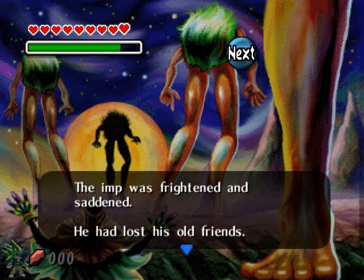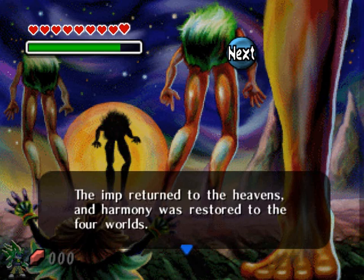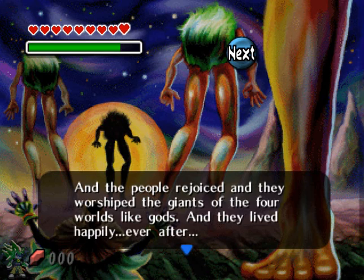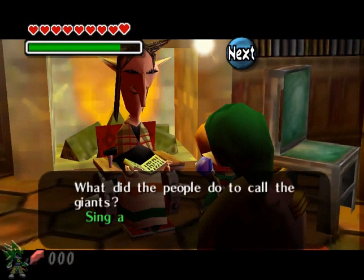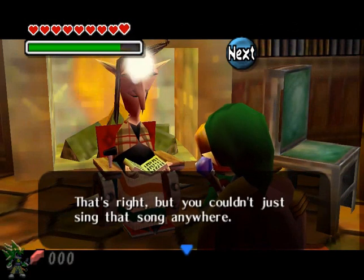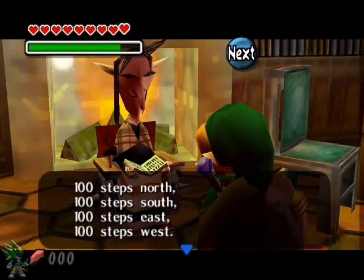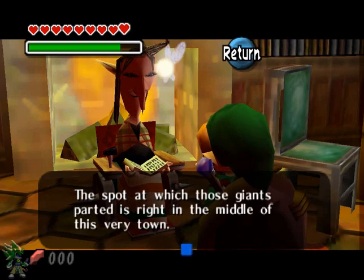Overwhelmed with misfortune, the people sang the song of prayer to the Giants who lived in each of the four compass directions. The Giants heard their cry and responded with a roar: 'O imp! We are the protectors of the people. You have caused the people pain. O imp! Leave these four worlds, otherwise we shall tear you apart.' The imp was frightened and saddened — he had lost his old friends. The imp returned to the heavens and harmony was restored to the four worlds. The people rejoiced and they worshipped the Giants of the four worlds like gods, and they lived happily ever after. Grandmother asks: 'What do the people do to call the Giants?' — 'Sing a song.' — 'That's right. The spot at which those Giants parted is right in the middle of this very town.' That story got us a piece of heart too.